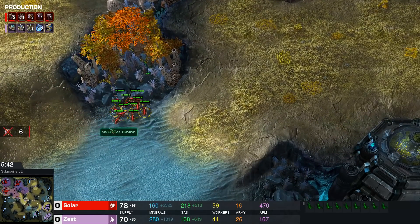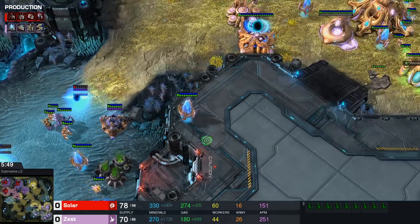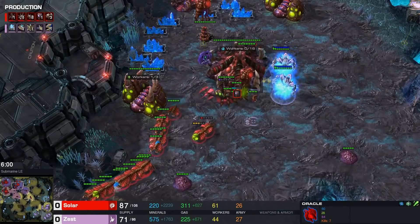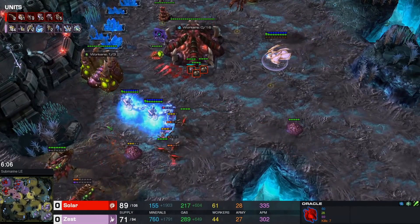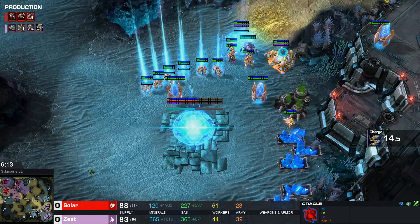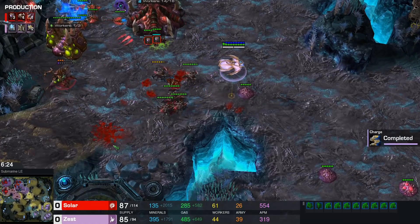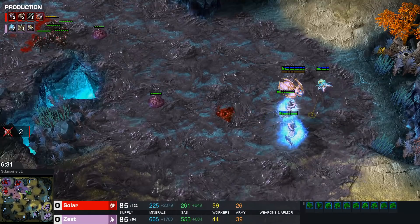Hydra den going down, Roach Warren into Hydra. I think Solar might be playing a little bit too greedy. We have a 44-worker Protoss player here who's going to be going up to six gateways. There is a Prism with two Archons and there's going to be a six Zealot warp-in very soon. These two Oracles might be building some stasis at the main and the natural — there's not a single unit out that can fight these Oracles. This is really quite all-in here by Zest.